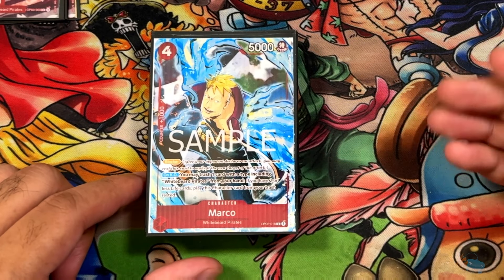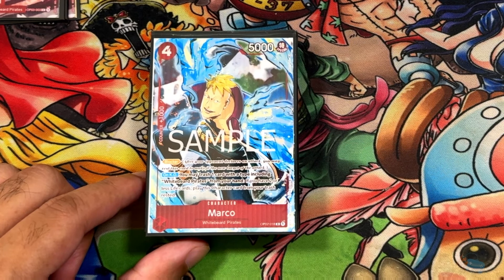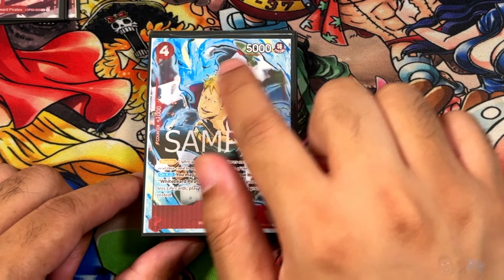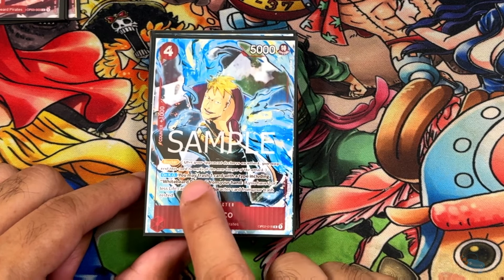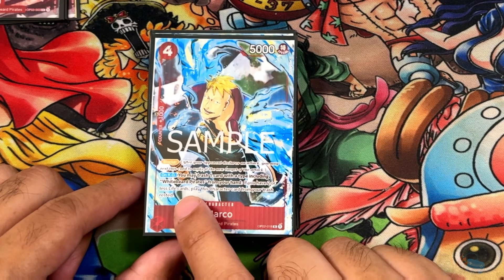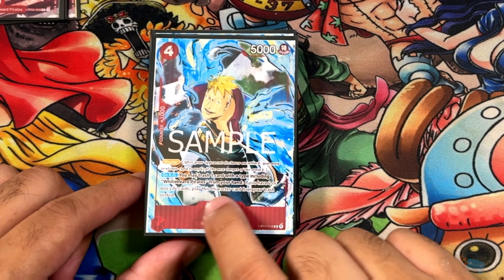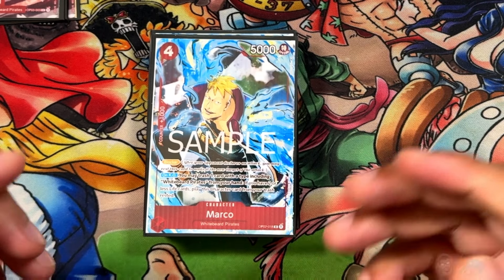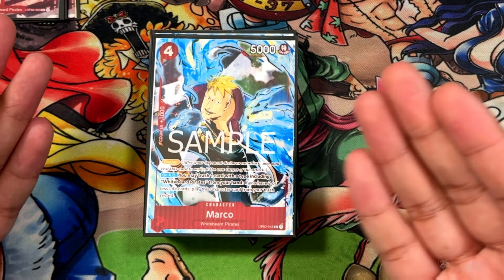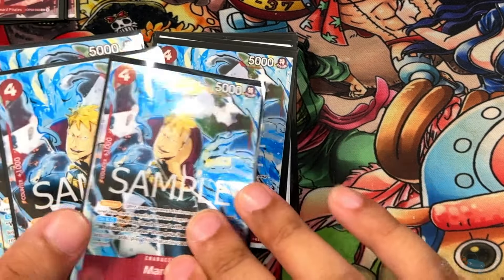I told you at the beginning — this is a highly defensive deck. You want to make sure you live your last couple of turns to do final damage. This is Marco from OPO2: 4-cost, 5,000 power, 1-cost blocker. On KO, trash 1 Whitebeard card from your hand — and this deck is 80% Whitebeard — then if you have 2 or less life, play this card from your trash and rest it. When your opponent is going for their final attack, you take the hit with Marco, then bring him right back. Really good Marco cards, running a bunch of these.